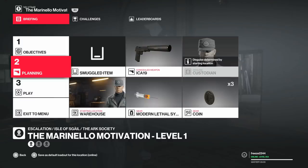Choose a suppressed weapon and bring along your modern lethal syringe — whether it's mark 2 or mark 1 it doesn't matter — and bring along your coin.